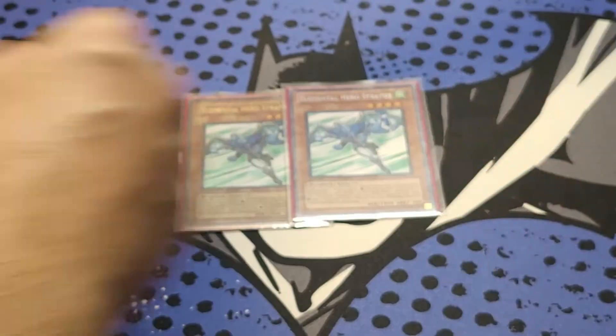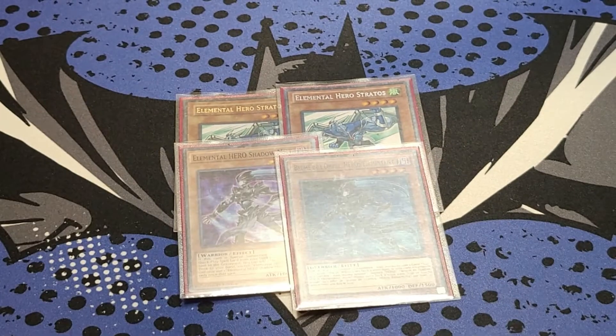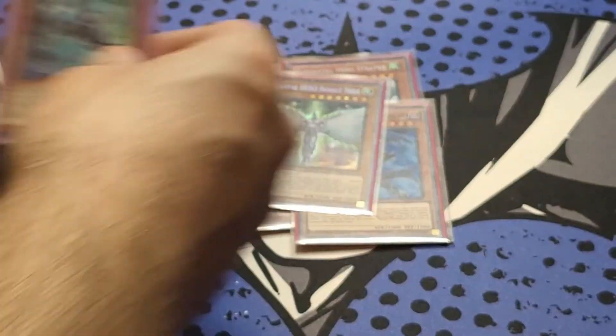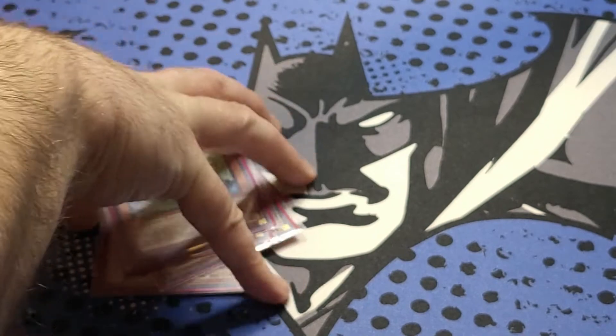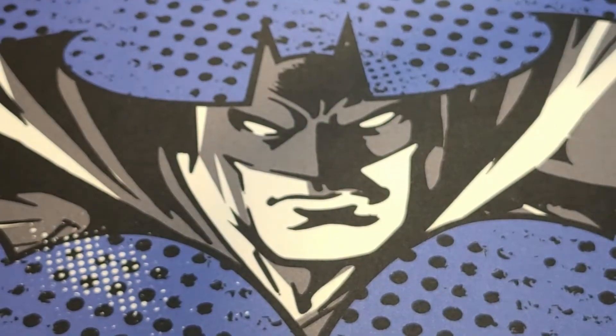I'm going to start off with our two Stratos, two Shadow Mist, one Honest Neos, one Liquid Soldier for the Elemental Heroes. Pretty standard. I ended up cutting a Solid lately — just wasn't doing enough.